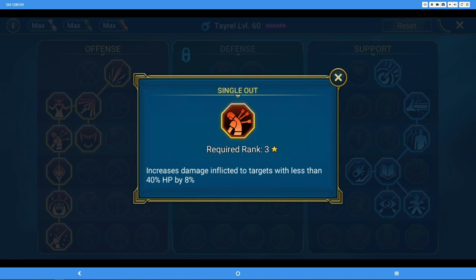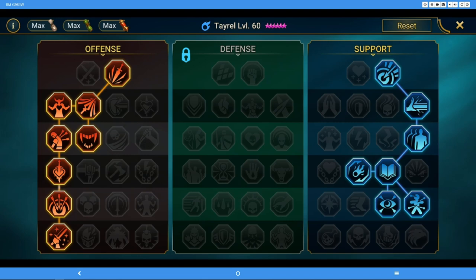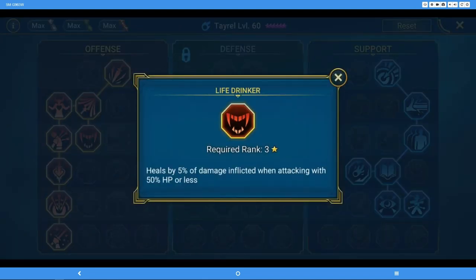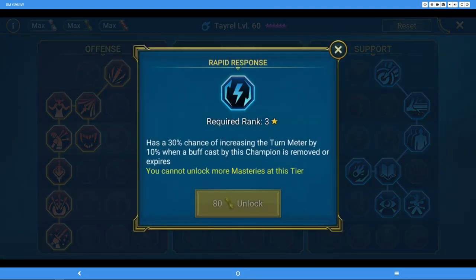Row three in the offensive tree starts with Single Out — more damage to targets with less than 40% HP. You have to consider whether you're attacking the clan boss or not. There are some other choices and it may depend on if your character has buffs. When pairing with the support tree, people typically go Life Drinker by default because a healer keeps your character alive, which tends to do more damage. If you're in a guild where you're not killing the clan boss and want to do as much damage as possible, Single Out might not do anything if you never get the boss below 40%.